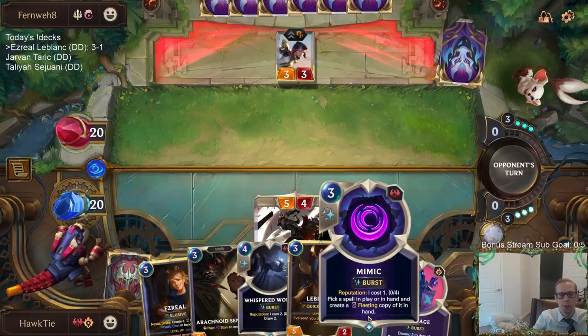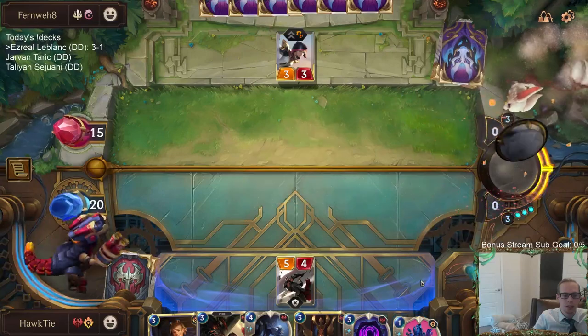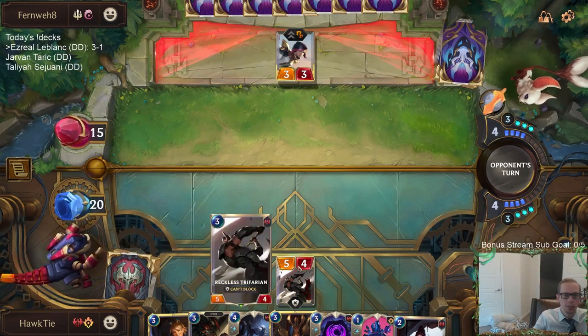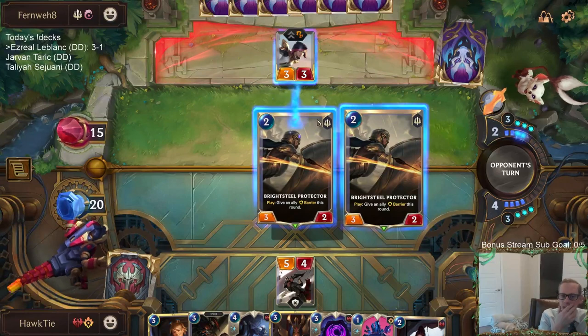I'm kind of glad there's no River Shaper. I was worried about them just playing River Shaper, getting attacking, drawing all these spells — I can't block it. Glad there's no River Shaper. Five power is just a little annoying for Fiora — that's how we can annoy her.